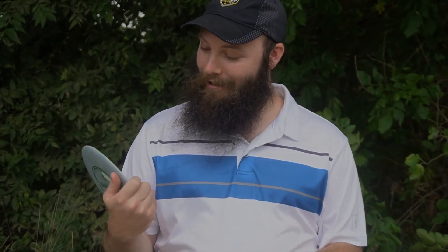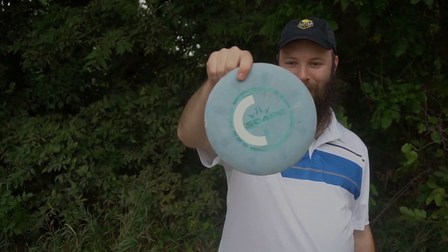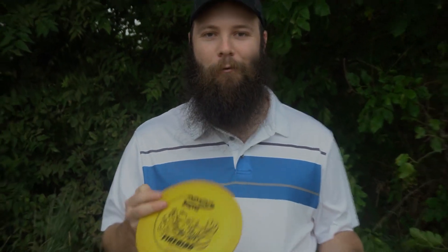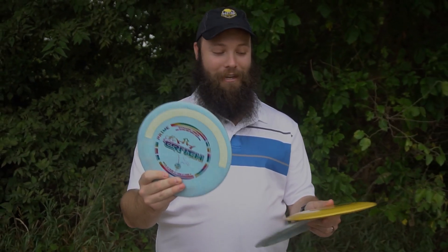Now it's my turn to get my six discs and putter. Peter gave me — oh my gosh, he threw this into a wood chipper, that's what it feels like, I'm gonna cut my hand on this. It's a Prime Escape, it's a good weight so that's sweet. I got a DX Firebird — you can get a good forehand flick on that thing — and an EMAC Truth. What's funny is I throw both a Firebird and a Truth, but they're definitely not what I want.